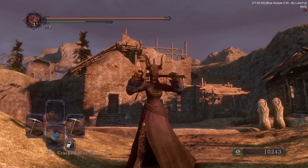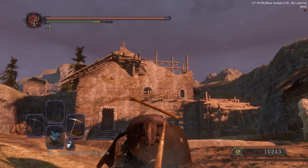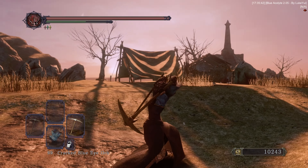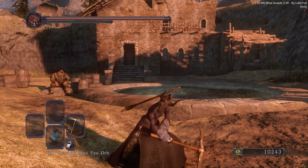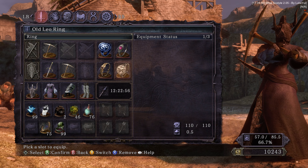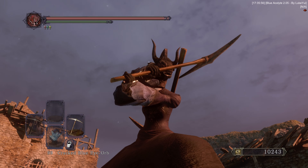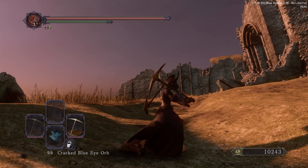Let's talk about the weapon itself. The pickaxe is a really unique great hammer in Dark Souls 2. The moveset is particular and every one of these attacks is a thrusting attack, which means it benefits a lot from the Old Leo Ring. But this weapon has a really big downside, which is the sweet spot mechanics.